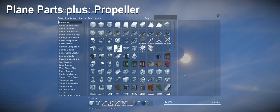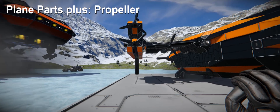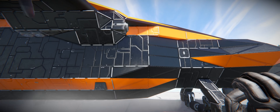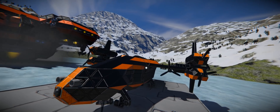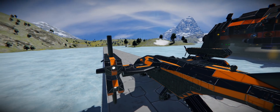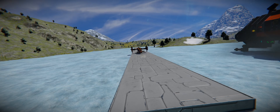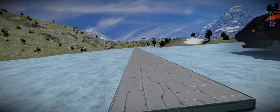Plane Parts Plus — propeller. This mod goes so well with plane parts and aerodynamic mods. It comes in different sizes and different paint jobs. Actually it comes with different amounts of blades, and more blades mean more power and more resources to build.